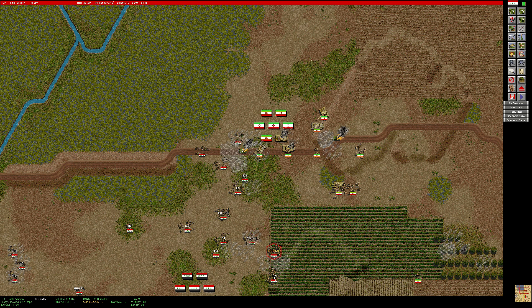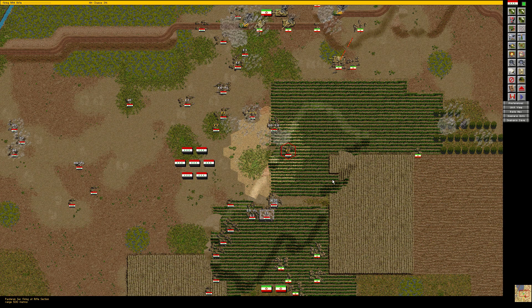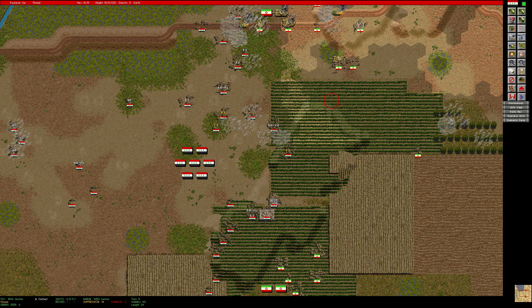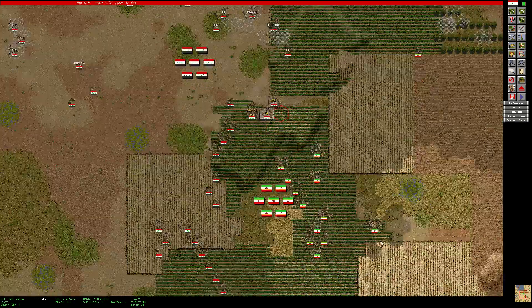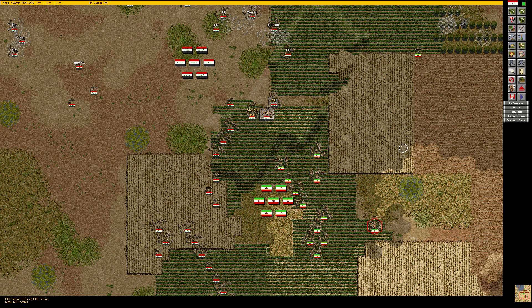He fired back there. Maybe these guys should walk up this hill here. Ouch — they took a casualty immediately. Fire back at that squad. Let's look at what these guys can see. There's a squad moving in there, so might as well lay down some suppression on that.